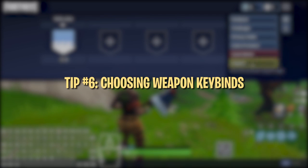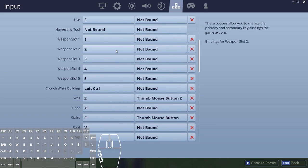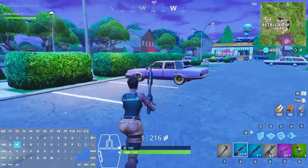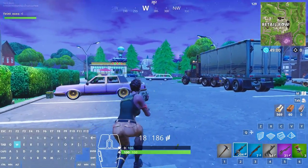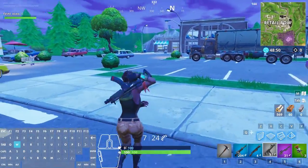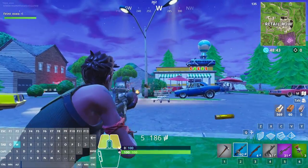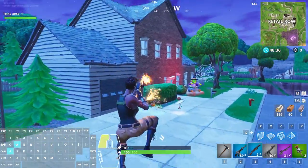Default binds for weapons are F for pickaxe and 1 to 5 for weapon slots. These aren't horrible, but you might want to change some of them if you're having trouble hitting any of the number keys or you want to use F for another important bind like edit. In our experience, 1 to 4 are the easiest to hit of all the number keys. So if you want your pickaxe and weapons bound to numbers, use 1 to 4 for your pickaxe, AR, shotgun, and SMG slots. You want your main weapons on number keys that are the easiest to reach because these are the weapons you'll be using mid-combat in intense scenarios that require fast decision-making and action. It's very important to be able to swap between your shotgun and SMG seamlessly, so make sure you have them bound close to each other — this reduces the mental effort required in those high-pressure fights.